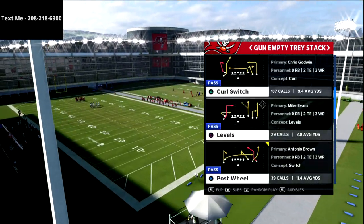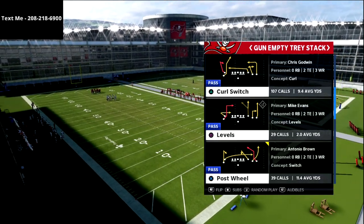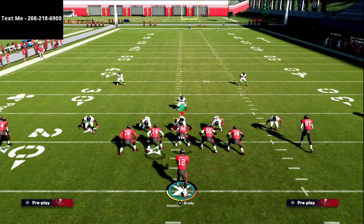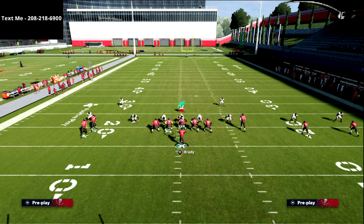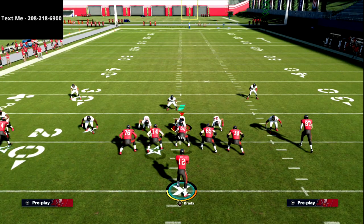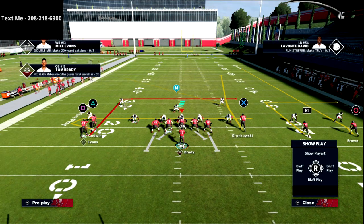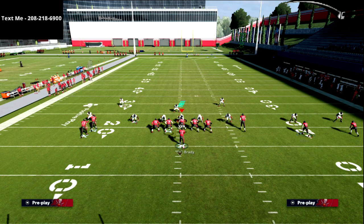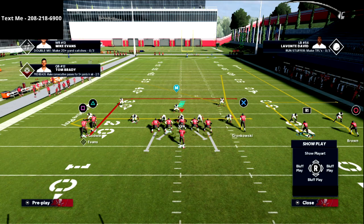Today we're talking about the play 'Levels' — one of my favorite plays of all time out of the empty tray stack. Levels is a great concept. Basically, it's a high-low read where we're looking to the left side and asking: do we have a high-low read? On the back side there are a lot of different things you can do based on the spacing and where everyone is on the field.